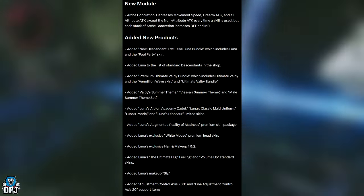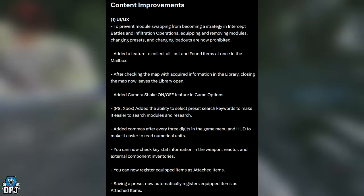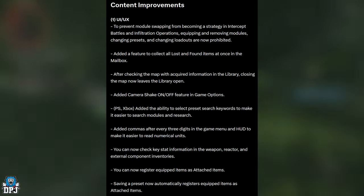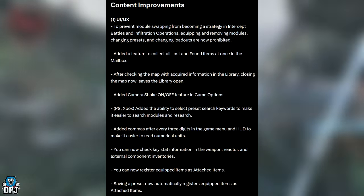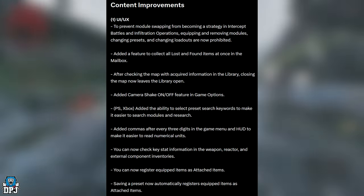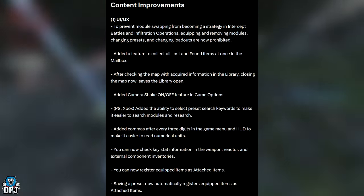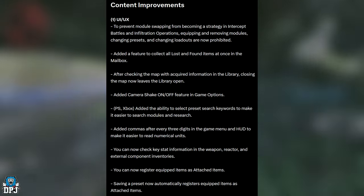Now for the Hot Fix 1.0.5 content improvements — starting with UI. A feature has been added to collect all lost-and-found items in the mailbox at once. This was so annoying going through them one by one — now we can just pull them all out together. That's incredible.